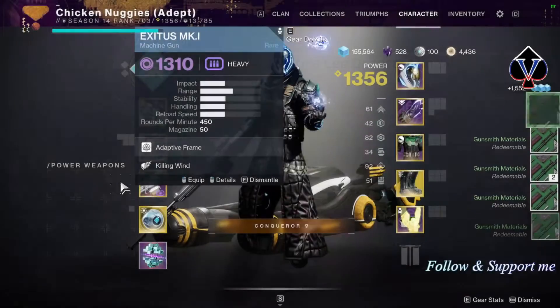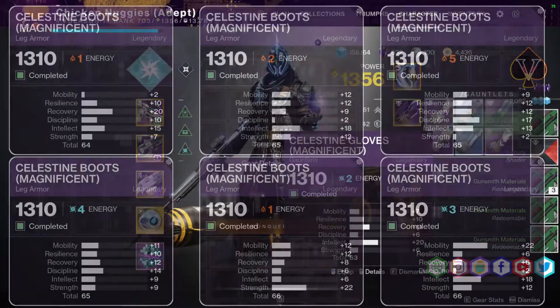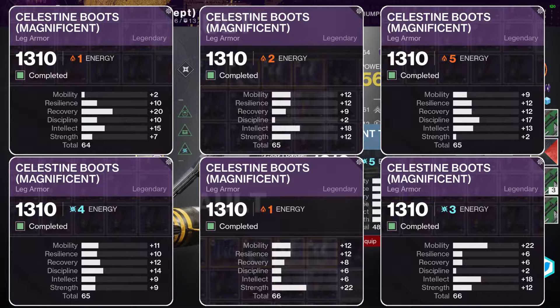Moving to leg armor: 2 armor drops with 66 armor stats and 3 Celestine boots with 65 armor stats, also 3 drops with 64 armor stats and 8 drops with 63 armor stats. 15 leg armor drops had armor stats between 60 and 62, and again no drops below 60. Here is an overview of the 6 top drops I received.